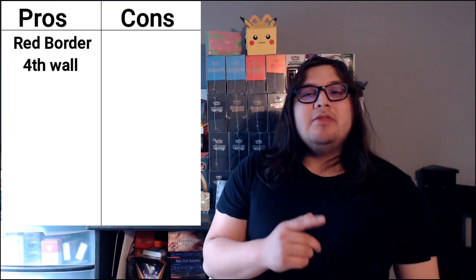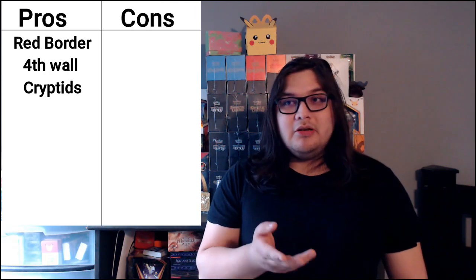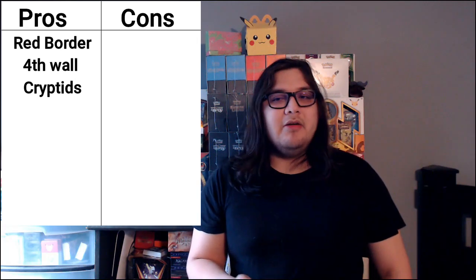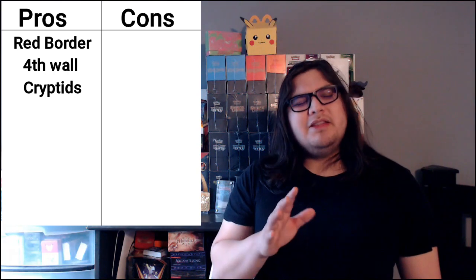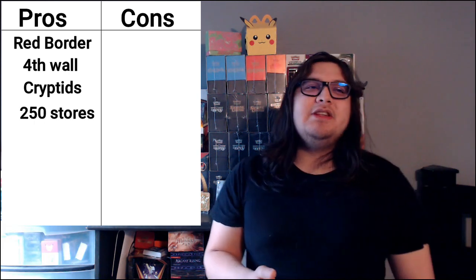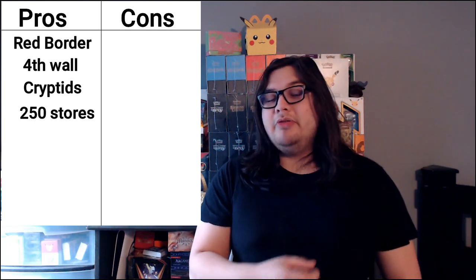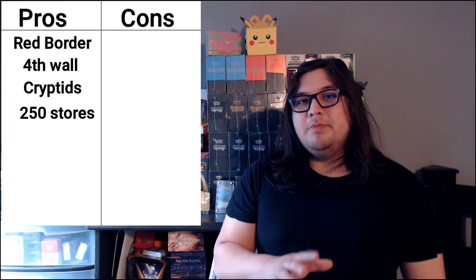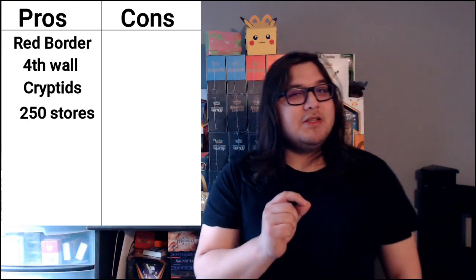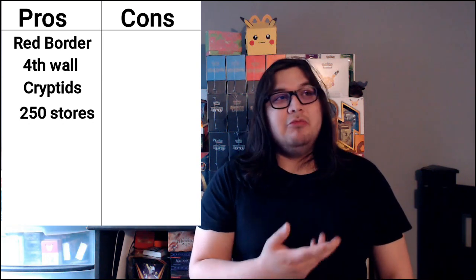Next, the cryptids. Cryptids are a very popular thing — there are entire channels built around them, all these mythical monsters. On distribution: the MetaZoo creator mentioned by mistake that they have roughly 250 stores on the books right now, with big backers and deals in the works. The big ones we know of are Channel Fireball and Rudy from Alpha Investments. These are massive pros — this product is going to get distributed heavily, and with big-name backers, more people will be willing to engage with it.